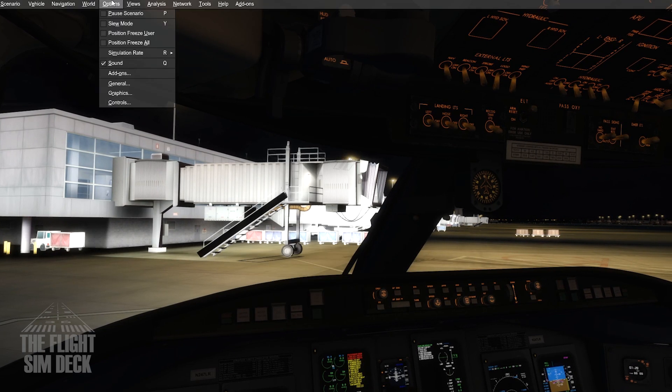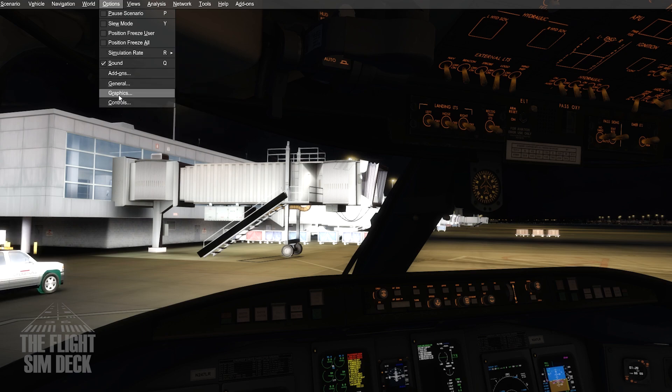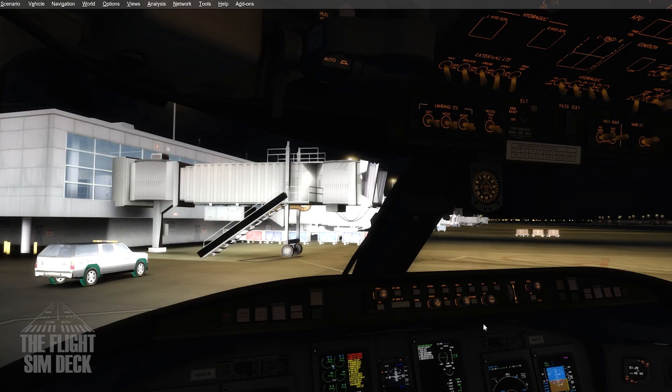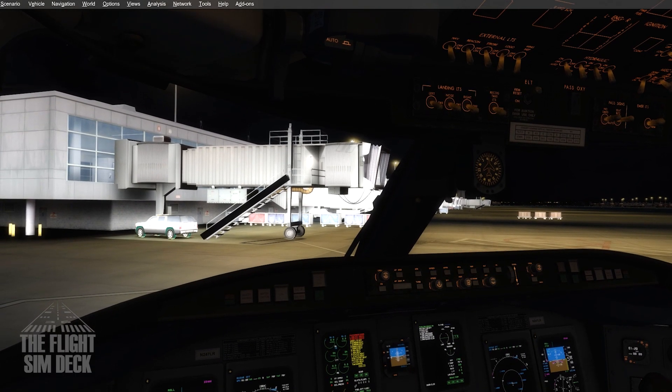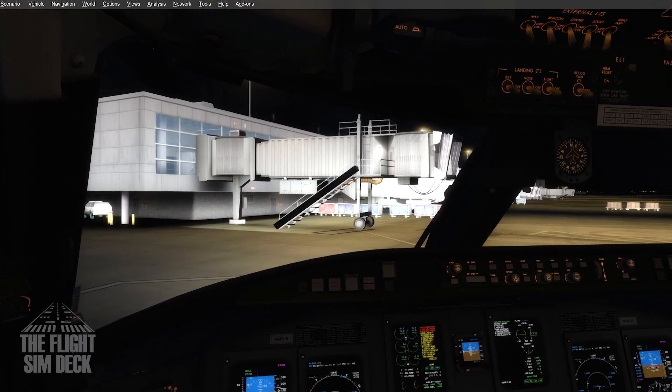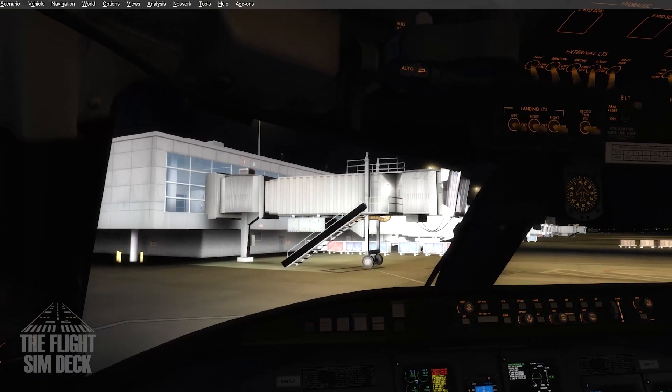So just go over to the Options and Graphics, and all you have to do is see right here — I have 8xSSAA — change it over to 8xMSAA. And you will see a huge difference; that's only if you're running that setting, which I have been for a long time. And look at it now — it is extremely smooth compared to what it was before.